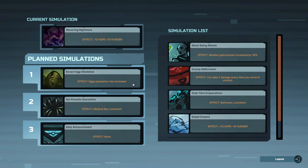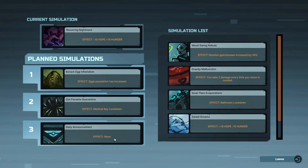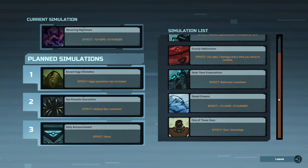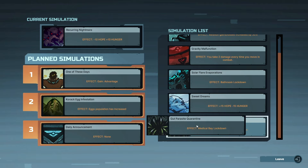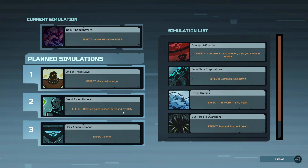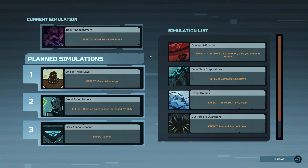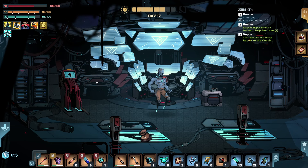What does 'use' do though? Current simulation, recurring nightmare, land simulations. Wait a minute — these are the things that happen every day. Are they done on purpose? Egg infestation, daily announcement. Can I swap these out or something? I can swap them out — oh, this is amazing! Gravity malfunction — no, get out of here. Korak egg infestation, bathroom lockdown — gain advantage. You can only do one. Relation gains and losses are increased by 30% — we'll put that in there, and then no effect right there. Oh, very fascinating. They're manipulating us, which is not surprising, honestly.